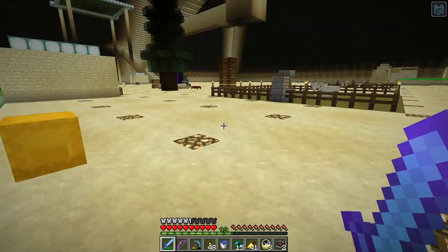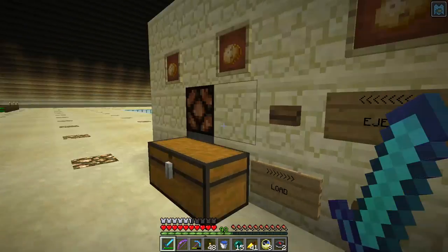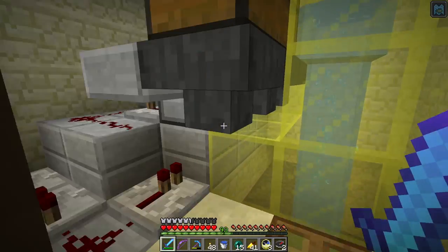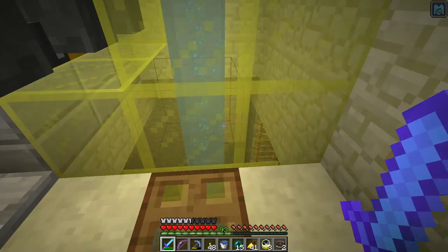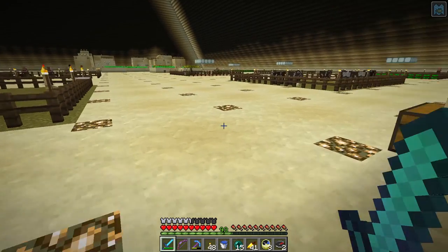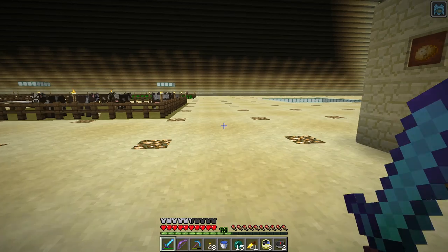I'm thinking I may have to replace these doors on my shulker box loader huts so that the villagers can't open them and walk in. But I guess if a villager makes his way in here, it's not going to ruin anything. I don't think — but I may need to replace these with iron doors. Okay, so that's about it.